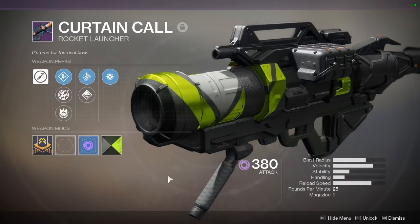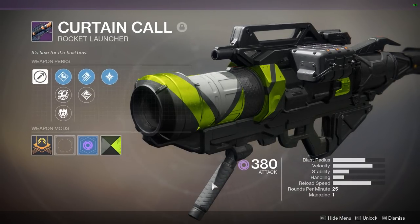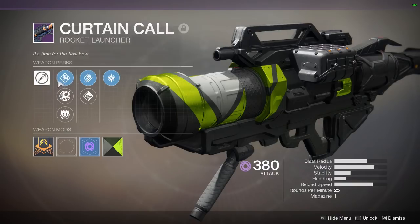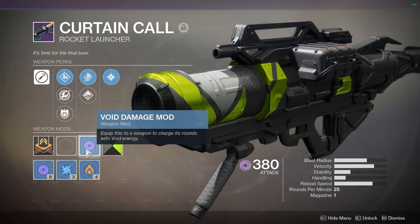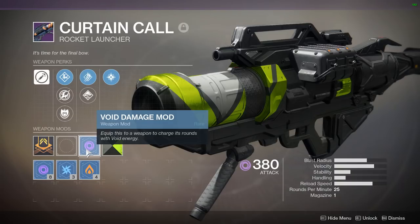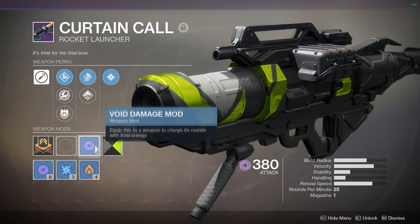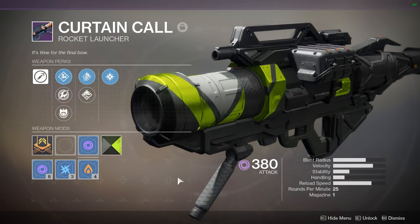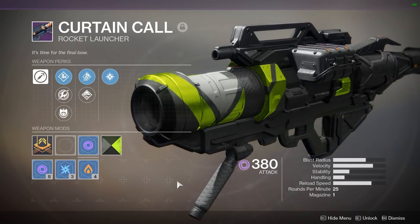In the number five spot for legendaries I chose the Curtain Call, because this is the best DPS you can get from a legendary rocket launcher. It has a faster RPM and cluster bombs making it really great for damage. I like to run all top tree perks for a good balance of velocity and blast radius. Weapons like these pair really well with tractor cannon, which gives a void buff — so if your friend is using tractor cannon and you're firing this rocket launcher, you're doing an extra 50% damage, which is absolutely insane. I'd try to pick up two or three of these before the DLC launches — I'll explain why at the end of the video.